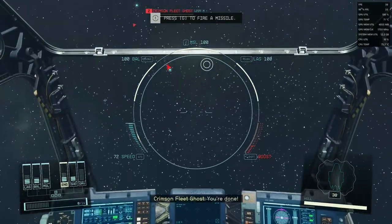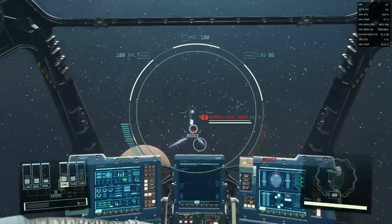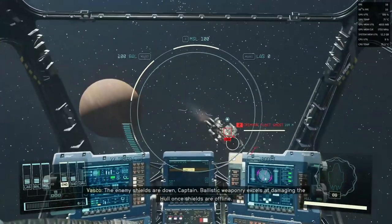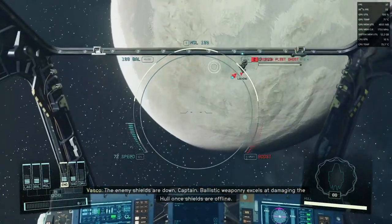You're done! The enemy shields are down, Captain. Ballistic weaponry excels at damaging the hull once shields are offline.